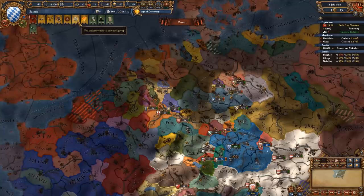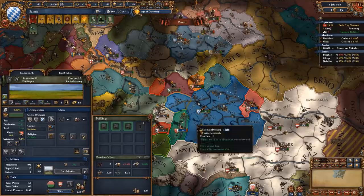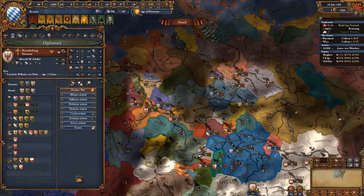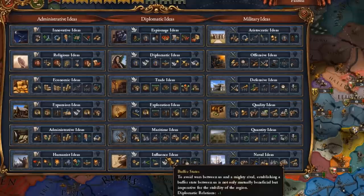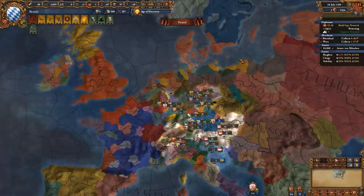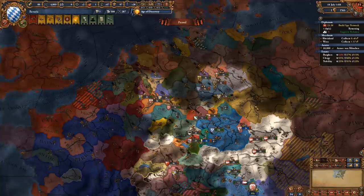We can also get our first idea set. As the Bavarians it's a tricky question what should be your first idea, because you can play super tall since you have a lot of great farmlands and grasslands, as well as massive modifiers for tall play. But you also will be able to get Austrian PU, Brandenburg PU, and other PUs, and to integrate those it would be good to have influence ideas. However, we don't need influence ideas for the early game - you can only integrate PUs after at least 50 years. So we're going to go for quantity first, economic second, followed much later by either influence or diplomatic.